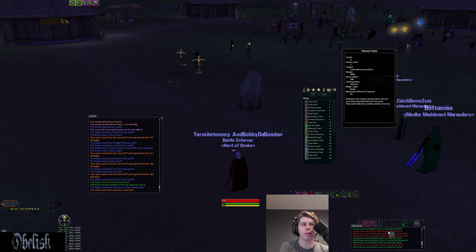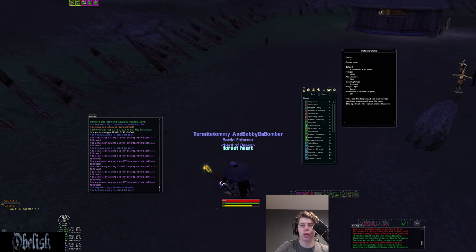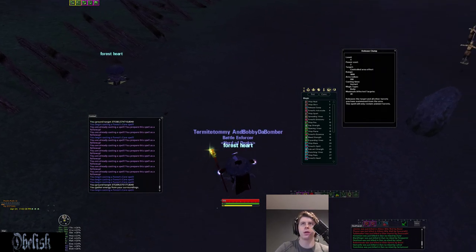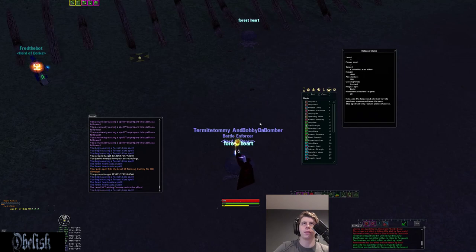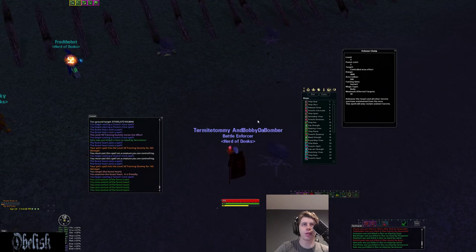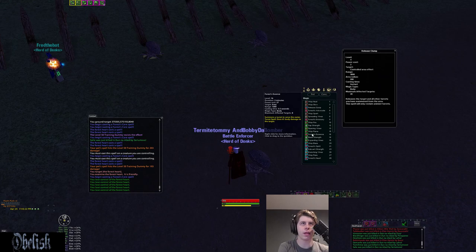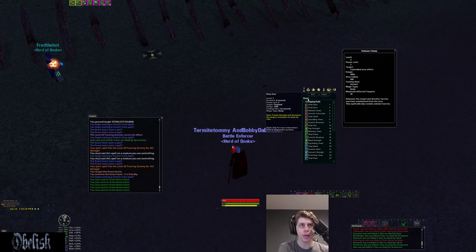You also get Release Clump, which is nice when you have a lot of Animist fire-and-forget pets you want to get rid of. Just target the clump and it's going to release all pets within about a 500-unit radius. So if you have bombers super spread out, it's not going to release all of them, but if they're in a concentrated area it will. It's a good way of cleaning up your bombers quickly. That's going to be it for the Creeping line — pretty solid, you use quite a bit of those spells.